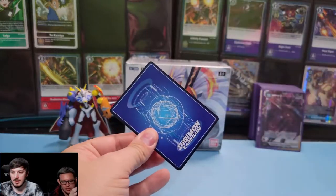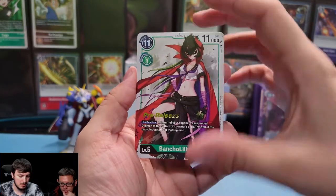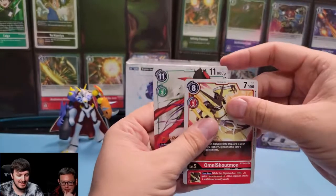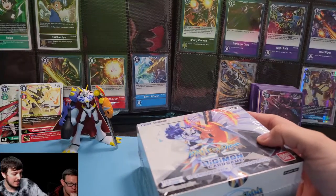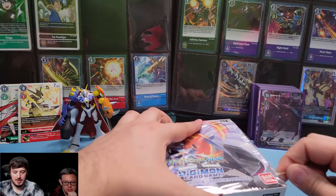Both boxy — the other two will be ones we got separate. We got a Bonk Branch, Lilymon, and an Omni Shoutmon — we're gonna need that one! Look at that, that's nice. Two really good pre-release cards. All right, let's crack into this box and see what we got. Hopefully we pull some pretty good ones.